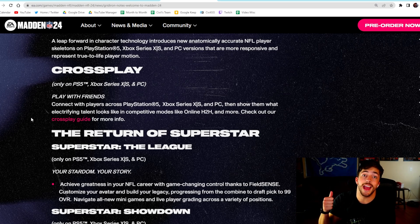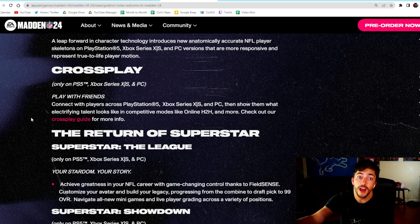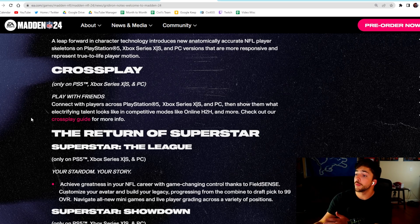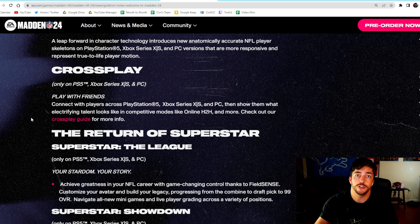Beta is coming out on the 8th — I'm going to have giveaways over on my Twitter, linked in the top of the description. Go drop me a follow and hit the notification bell so you get notified. I'll be giving away as many codes as I can because I want you guys to be able to play. Overall, I'm very excited — day one, in terms of pre-launch, EA has done everything right so far, and that's all we can ask for.